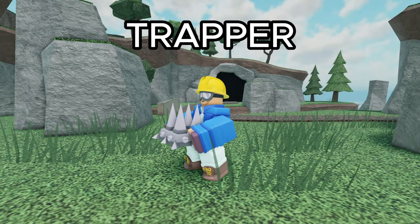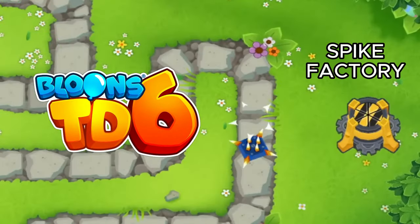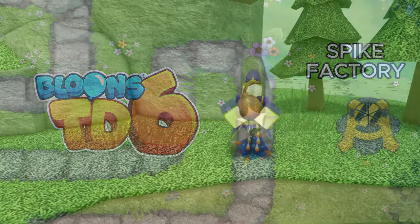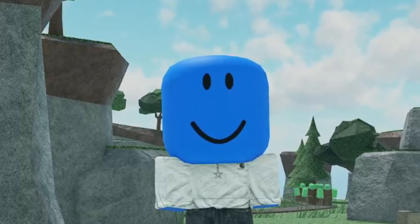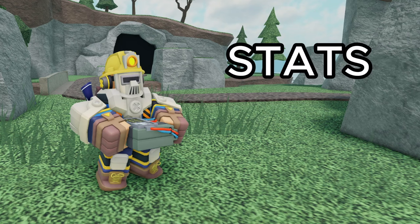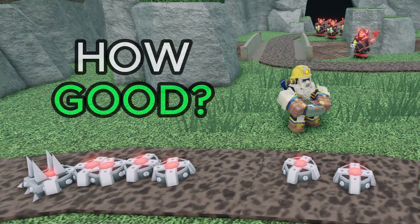TDS just released a brand new tower, the Trapper. Before you say anything, no they did not copy TDX — they both copied the Spike Factory from BTD6. If you comment 'TDS copy TDX', I will find you. In this video I'll be showcasing all the stats, uses, and abilities of this tower, then giving my personal ranking of how good it is.